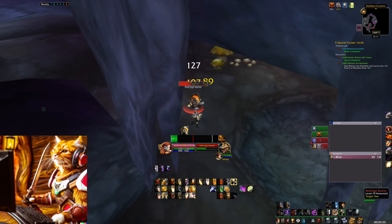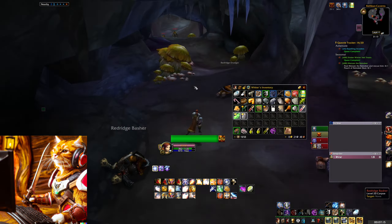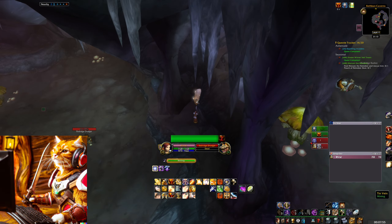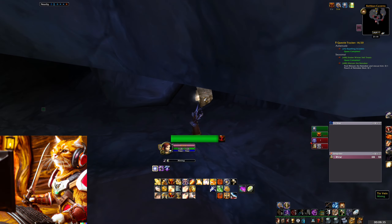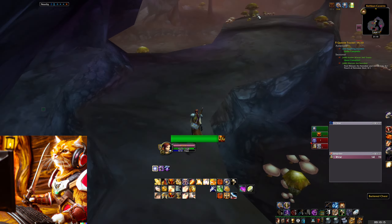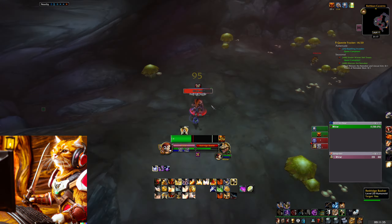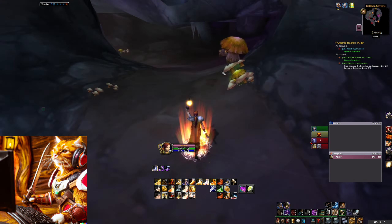There are a lot of spawn points which you can see on the map. You will also find a chest on two different spawn points, on the back of the cave and on top of it. I made around 5-6 gold after 30 minutes after selling all greys and my ores at the auction house.